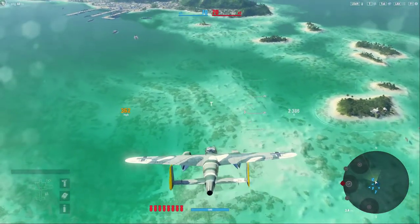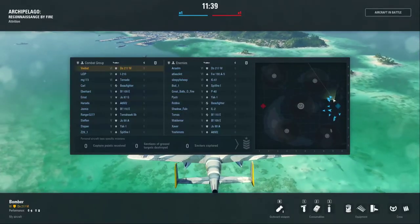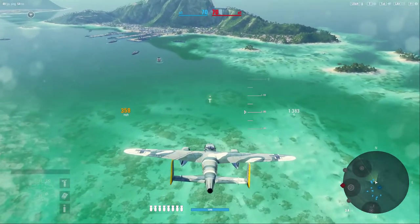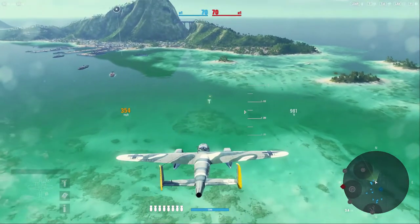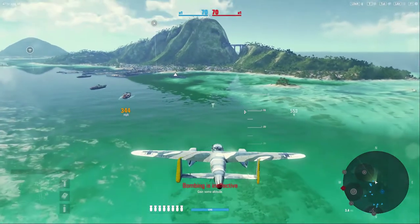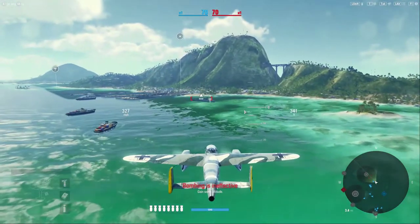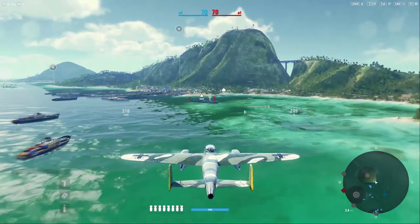I'll let the fighters go kill aircraft up there. I anticipate the enemy is going to grab the stronghold in the middle, but it's a lot easier to flip one of those once it's already been captured. With this aircraft I don't want to dwell on target. The advantage of the Do 217 over the Blenheim is that you get a total of 8 bombs, and they are all 500-pound bombs, similar to the Blenheim.